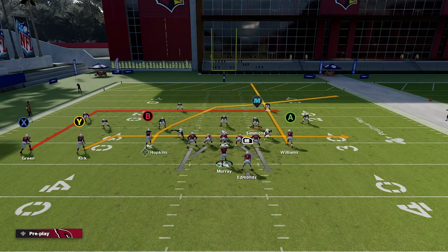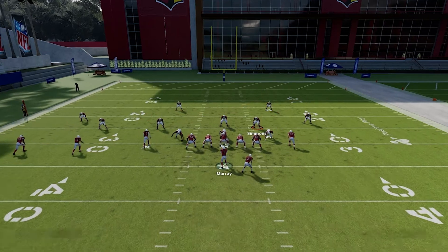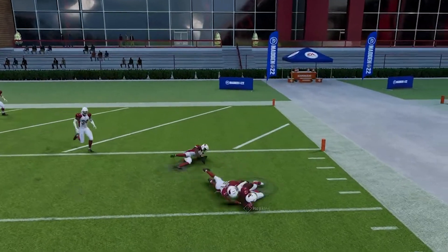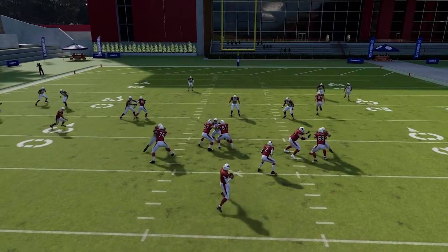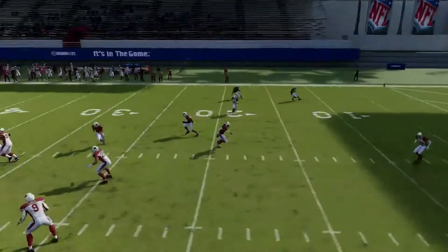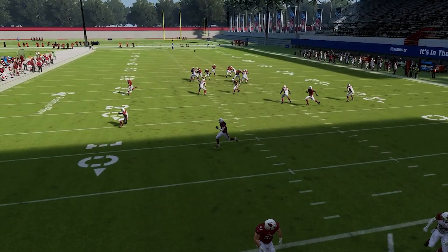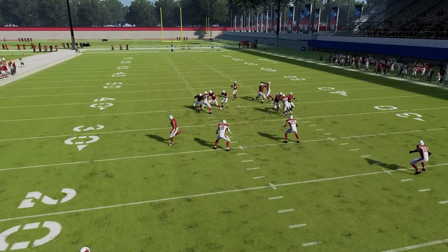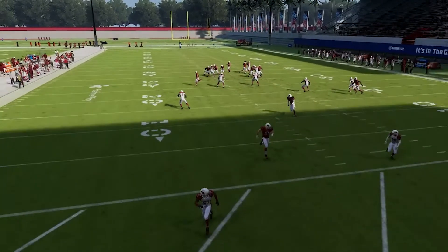Once we've done that it'll look like this. This play is especially going to destroy Cover Three, but worst case if Hopkins isn't open on the crosser, we have a backside dig and we also have Kirk coming across with the drag, so there's still potential in this play regardless of coverage. You can see it just gets over the top - Hopkins just gets across the field, there's really just no one there. He's got all this space to run in.